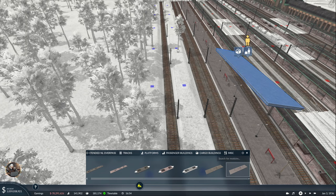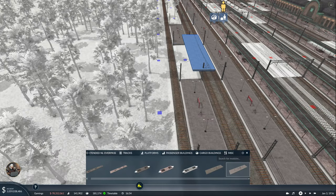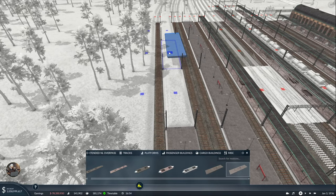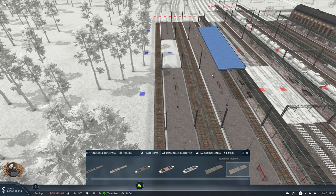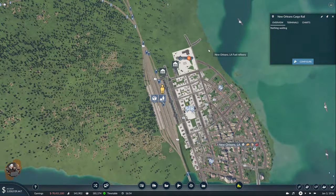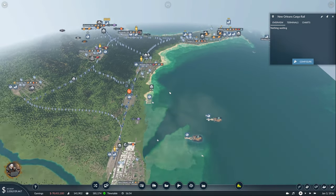After I set up the other refinery I'll hopefully have 800 demand for fuel. We're certainly not going to start losing money - we already have 1 billion. Almost there. If I continue with plans I'll have to build one more station in this episode but we'll see. We are well connected here.